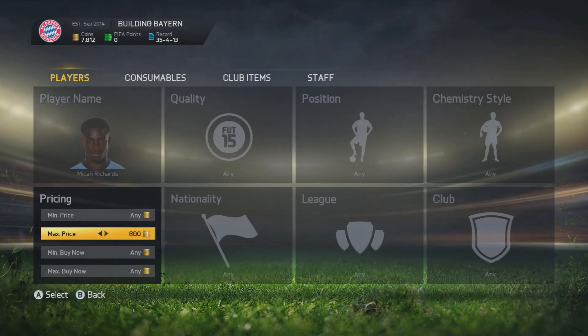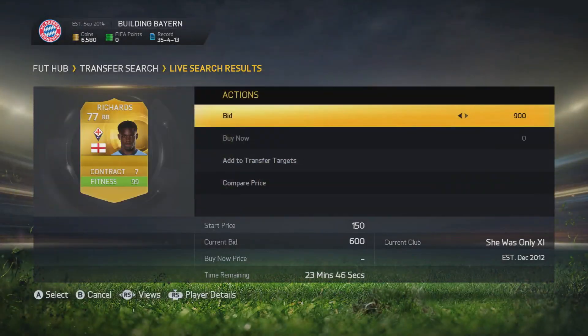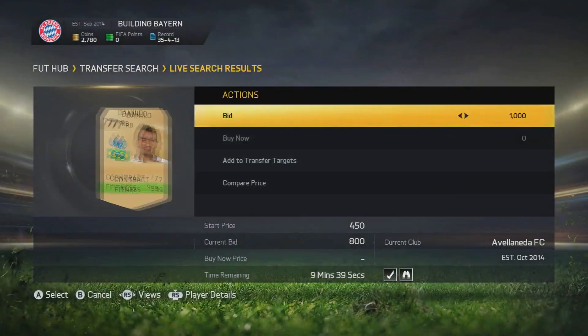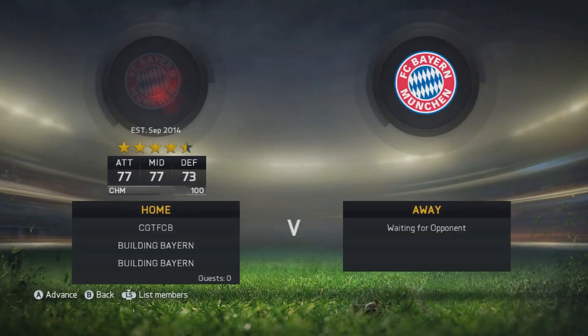I'm going to try Micah Richards as well because Radu didn't work — we didn't pick up any of them. We're also going to try Danilo, trying to pick him up for 1,000 coins each, which will probably list for about 1,300 once we buy them.